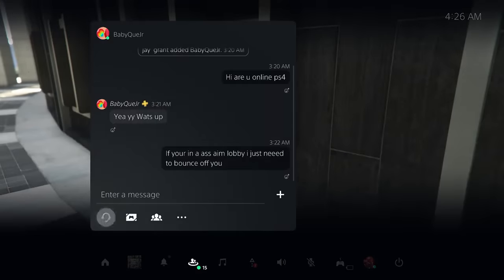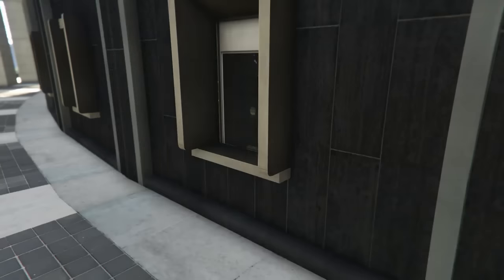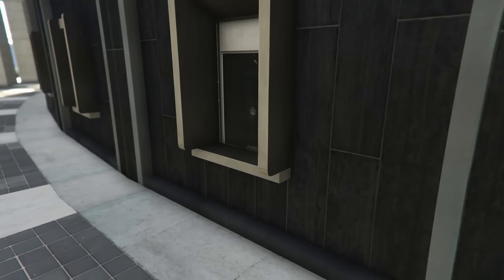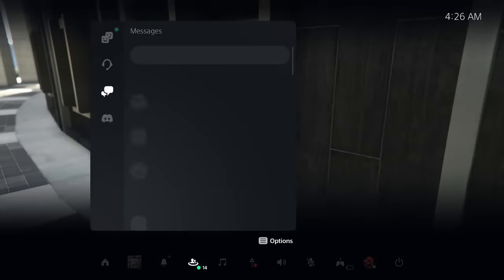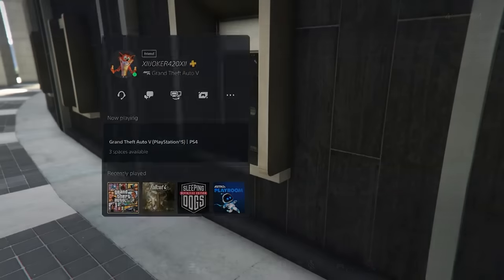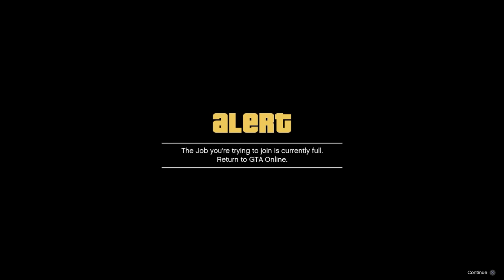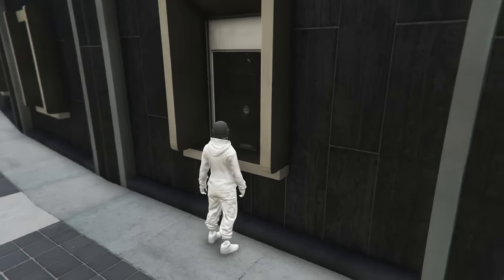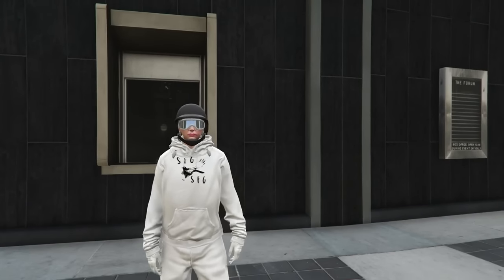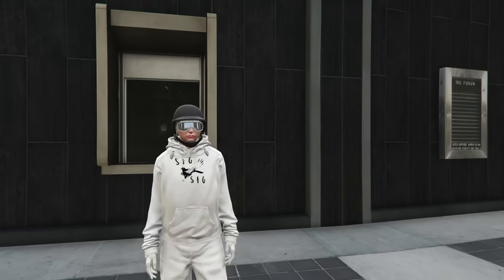You may get 'Unable to join — the session you're trying to join is private.' Accept that and try again. The alert you want to get is: 'The job you're trying to join is currently full.' Once you get that, you are 100% glitched out. Make sure the person you're joining is in an Assisted Aim lobby, not a private session.